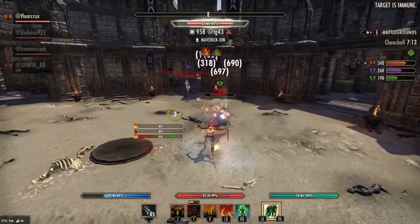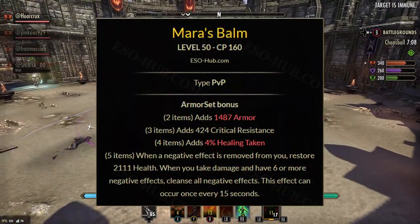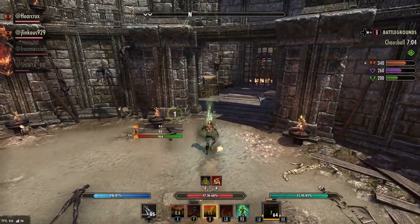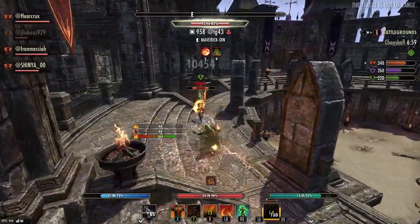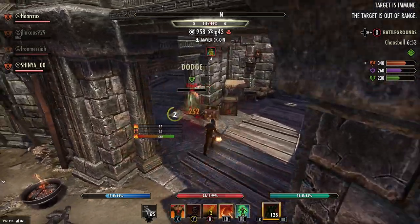Let's talk about the set bonuses. The two-piece gives you Armor, three-piece gives you Critical Resistance, four-piece gives you Healing Taken — and this is healing taken from anyone, not just healing done, so it's actually pretty good all around. Then there's the five-piece, which is very reminiscent of sets we already have in the game.